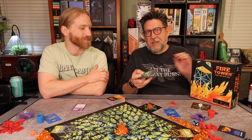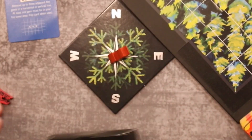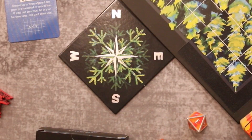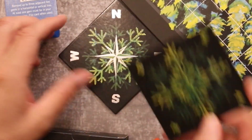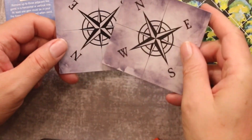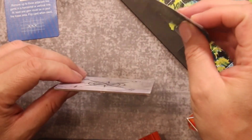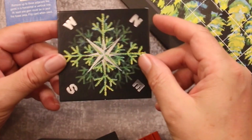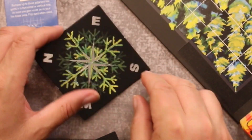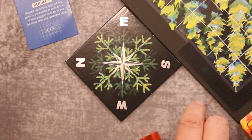Just recently they had a little mini expansion with premium components. They replaced their little wind direction card with a foiled wind direction card — same layout as the original but much thicker cardboard with a nice foil finish, which is pretty cool. We'll go ahead and put that in the same direction.